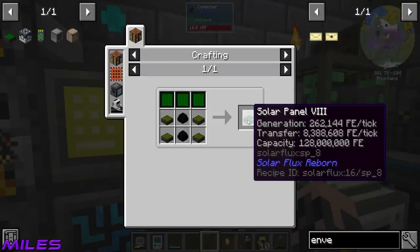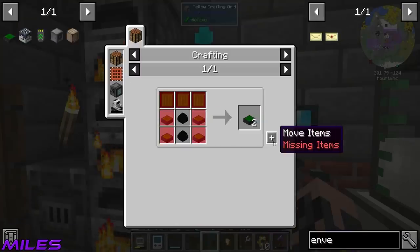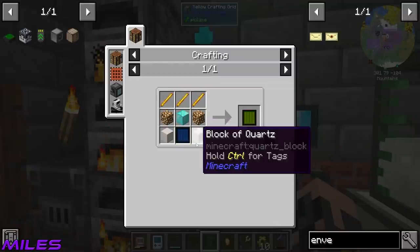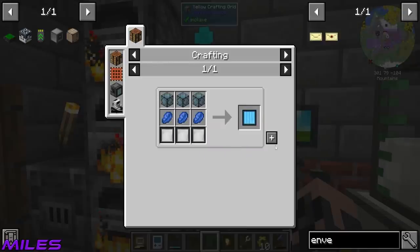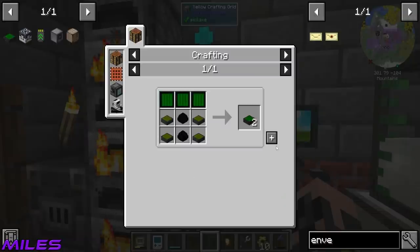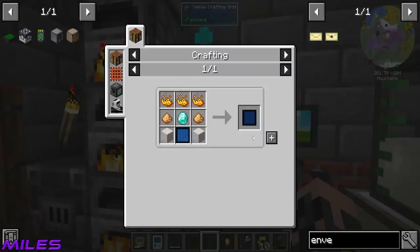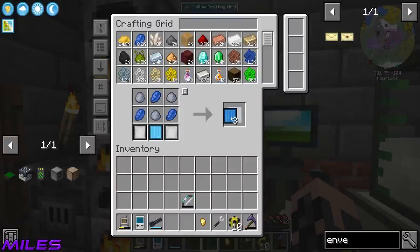Well done Miles! You can have your thousand V-bucks — well earned. Have fun making that solar panel. It's a real joy to sit there and press that plus button a whole bunch. If you add that glass draw to the other drawers over there it'll be a lot easier.